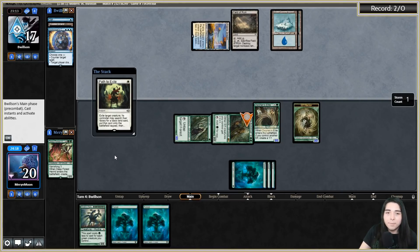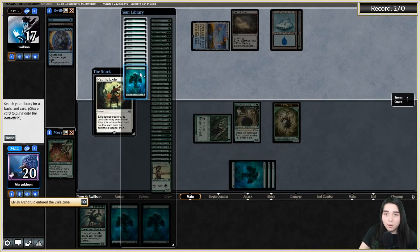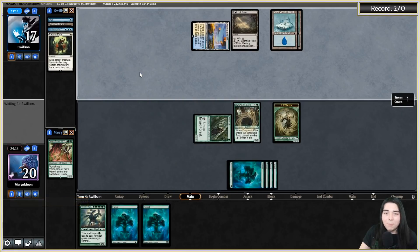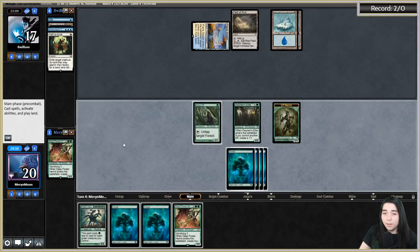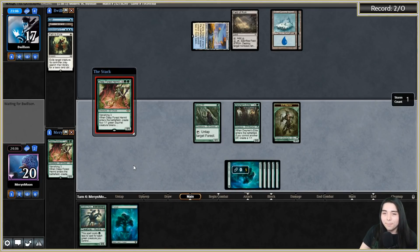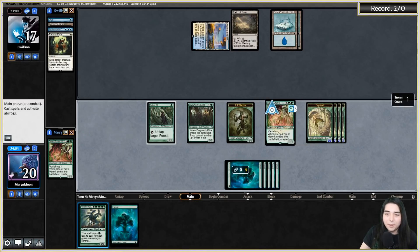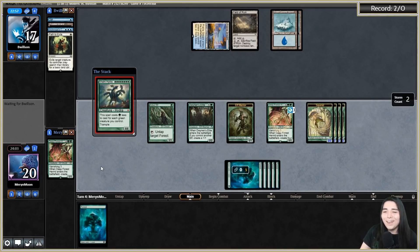Main phase - this person obviously isn't a regular control player, they main phased a Path and tapped their mana out when they could have represented Cryptic Command. I got another Deep Forest Hermit - resolve, resolve, resolve! That's eight bodies on the field. Yes! Too easy.